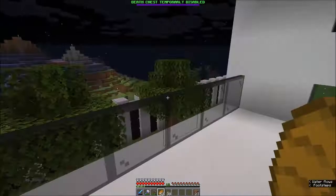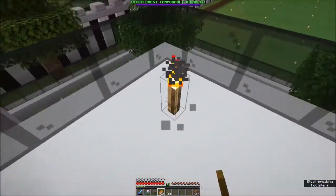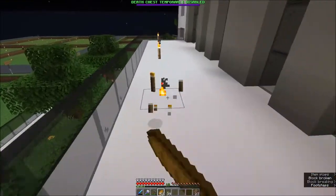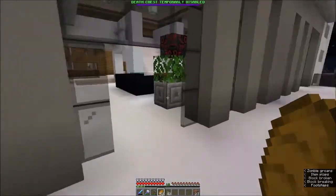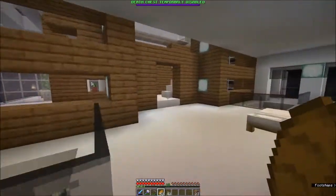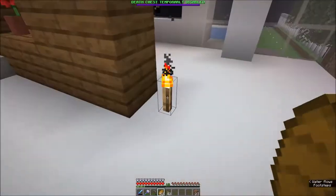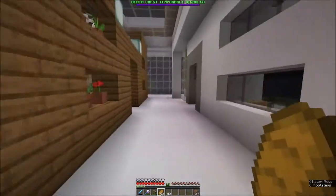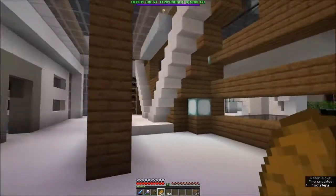The balconies are pretty blank - not sure what to add on them. Lights are up. Slowly working on removing all the torches. Through here I have these two rooms - one here, one here - and I'm not sure what to do with them either.